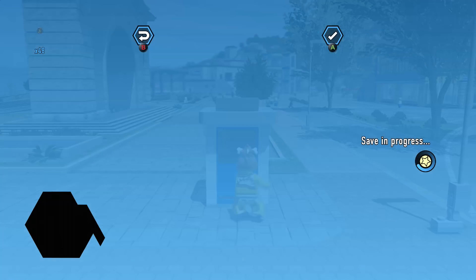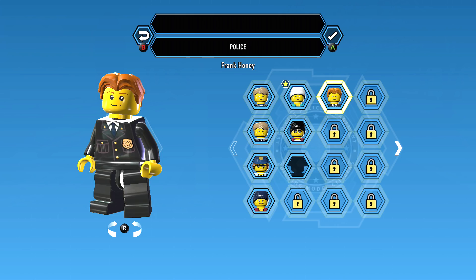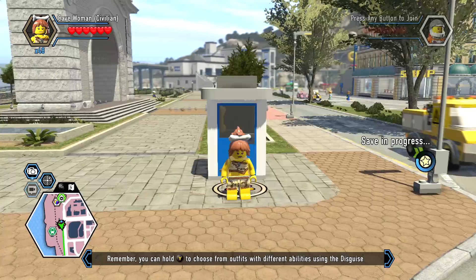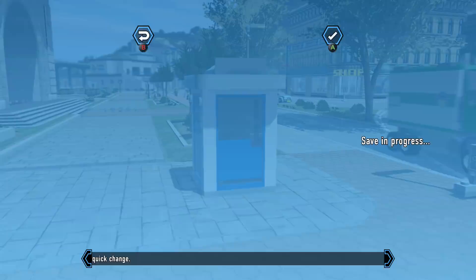I'm going to go ahead and open this up. I'm assuming it's going to be under Police for Frank Honey. Here it is — Frank Honey — and there he is, unlocked. All right, let's go to Frank Honey... and tada!